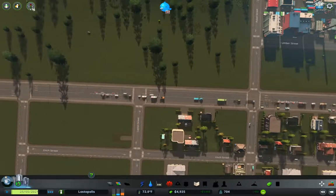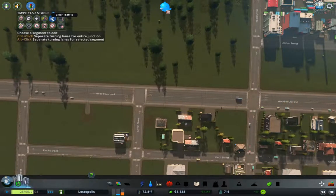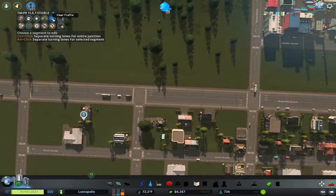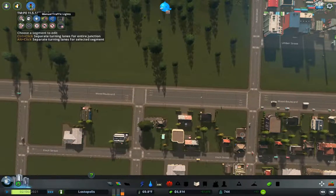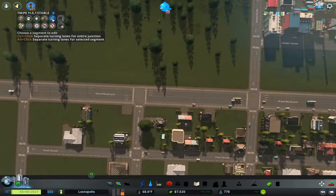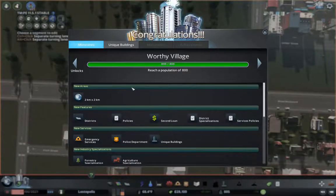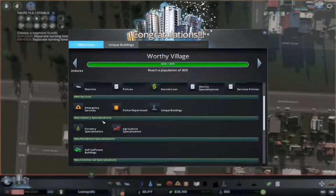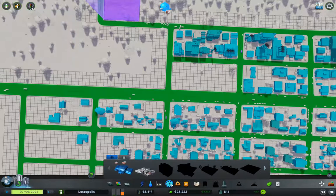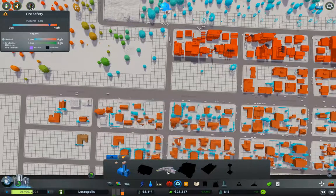Something we can do with Traffic Manager is lane arrows. We're now a Worthy Village, so we can get another plot of land and some emergency services like fire. So I'm thinking maybe we should chuck in a firehouse — we probably should, because we don't want fires burning everything down.